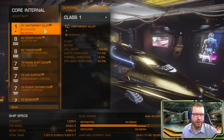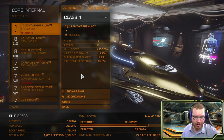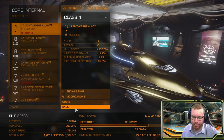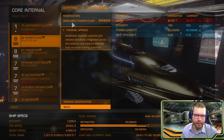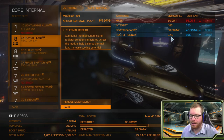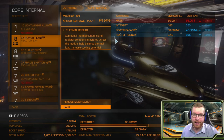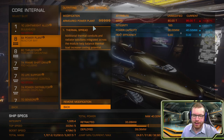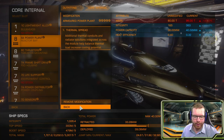Moving on to core internals, I've stuck with lightweight alloy — we're not expecting our shields to drop — engineered with Heavy Duty Deep Plating. For the power plant, I've gone with an Armored power plant with Thermal Spread. Armored gives us 12% increased power capacity and also reduces heat efficiency, which you want to be lower. We're running 20% more heat efficient, which is great especially with the mining lasers generating a lot of heat. With the Armored power plant we have enough power to run the build with a little to spare.